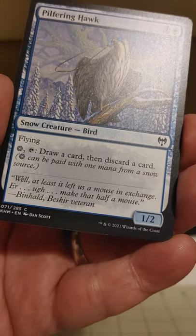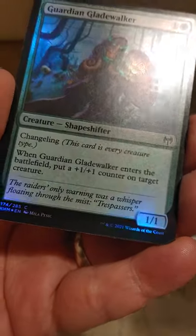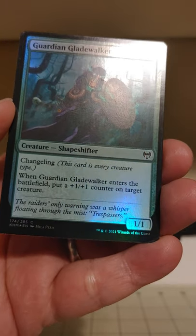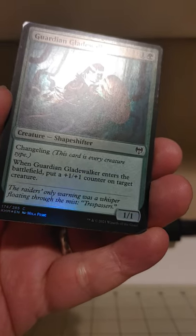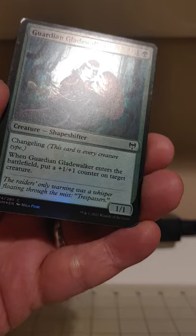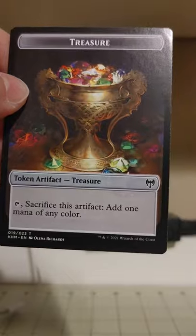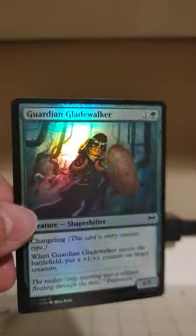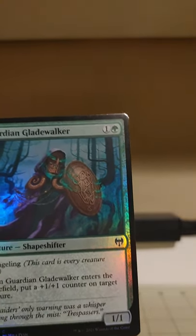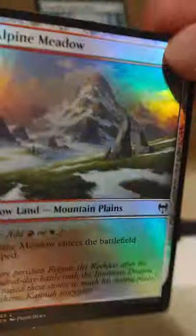We've got a Pilfering Hawk in the back here, just a random snow bird behind it. And then our Foil Common — a Guardian Gladewalker. Looking at different things in this pack, the Cosmos Elixir is a little exciting; makes me think about life gain, which isn't the greatest mechanic to build around, but sometimes you see something new. And of course our fancy little treasure token — quite the goblet of gems there. We got some foils out of this pack. The foils are pretty, but the foils are a little muddier these days — they don't really pop as much as they used to, in my opinion. But lots of shiny rainbow time — it's rave time, folks.